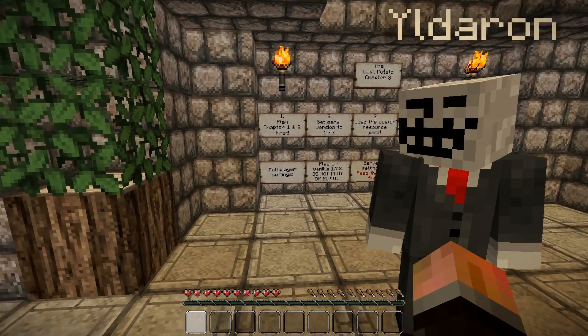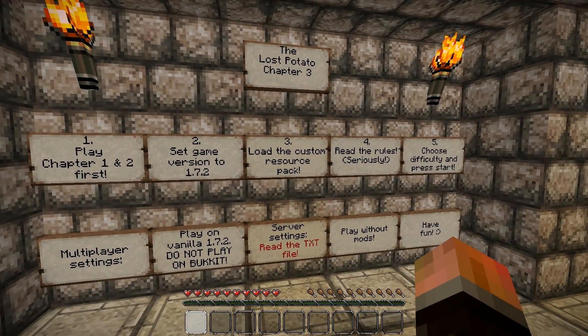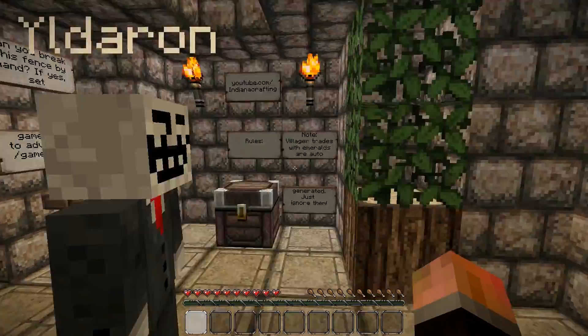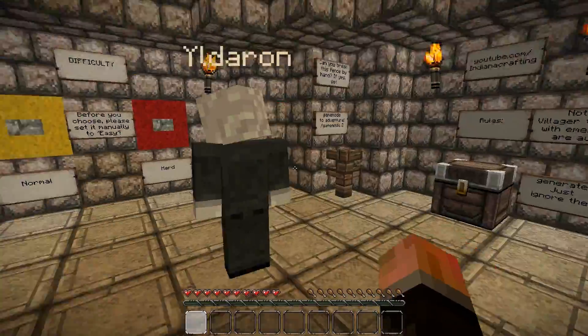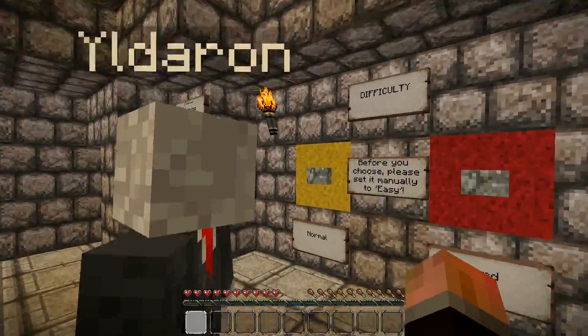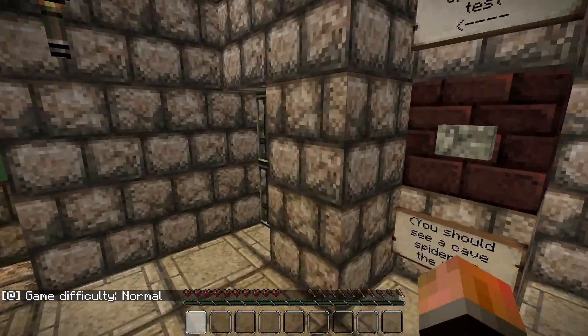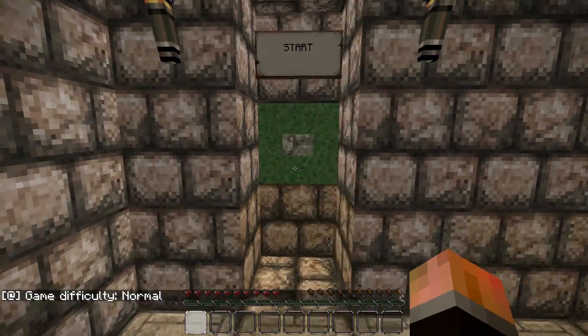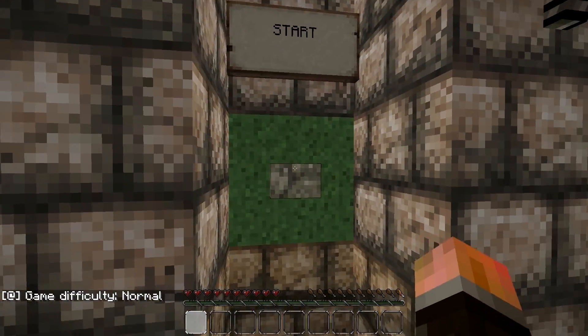Seems about fair. We played chapters one and two. I played them, but yeah. So we need to go and get a potato. It isn't easy. Normal or hard? Normal. We are using the texture pack that you can find in the description — resource pack, not texture pack.